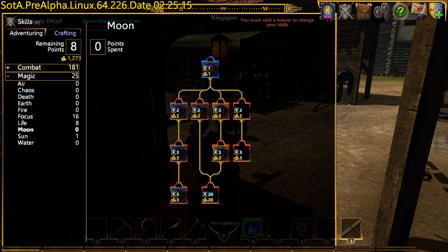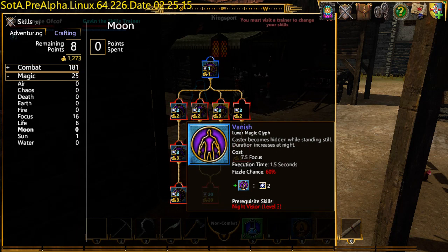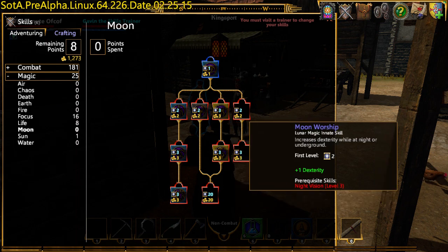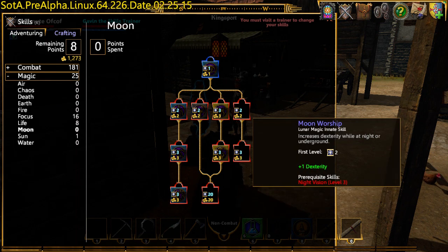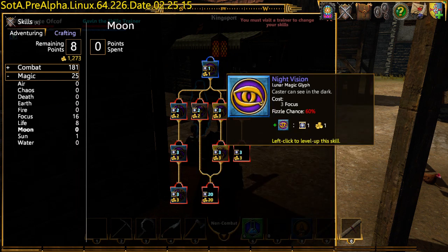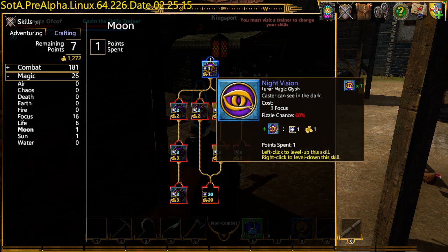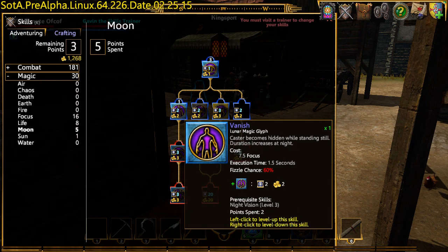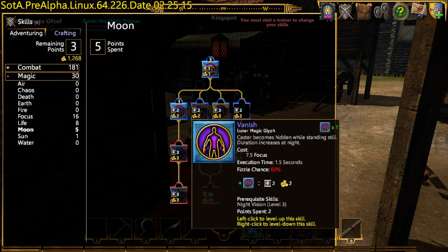Stealth is a new skill for this release. 'Vanish' — becomes hidden while standing still, with a 60% fizzle chance. 'What the Moon' increases dexterity at night. 'Shadow form' lets you be stealthed and move around, but requires garlic, mandrake root, and serpent scales. I'm going to give myself night vision, get vanish level one, and come back later.